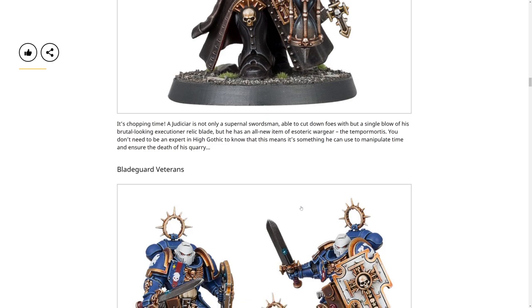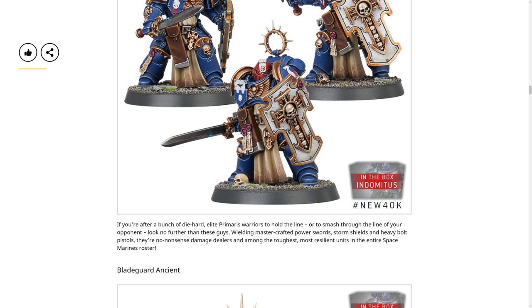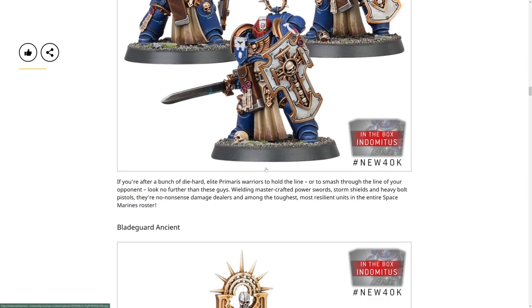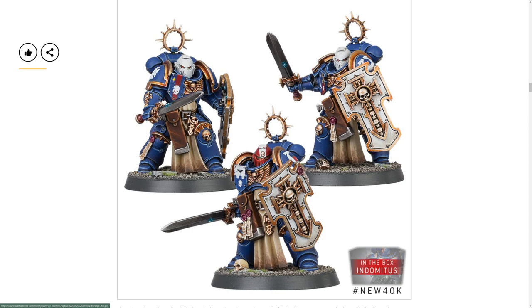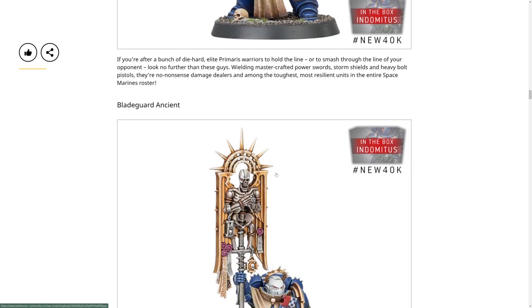He's going to be fun for kitbashers. Bladeguard Veterans now - these look fun. The shield Iron Halo - I hope that's not just decoration. I love that crackle on there. A bunch of diehard elite Primaris warriors to hold the line - or smash through the line of your opponent - armed with master crafted power swords, storm shields and heavy bolt pistols. They're no-nonsense damage dealers and amongst the toughest and most resilient in the entire Space Marine roster. Storm shield invulnerables are three-up so they're going to be pretty fun - their version of a tank.